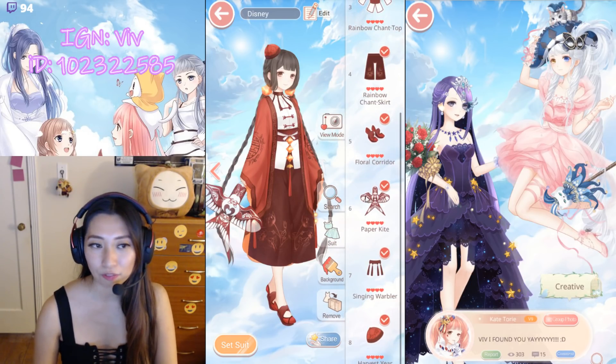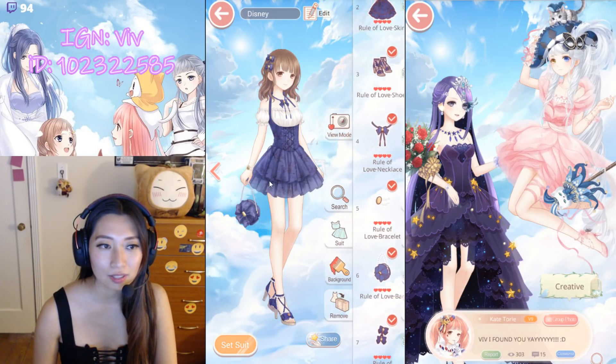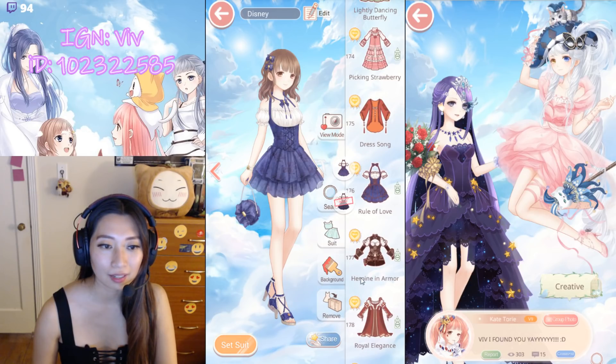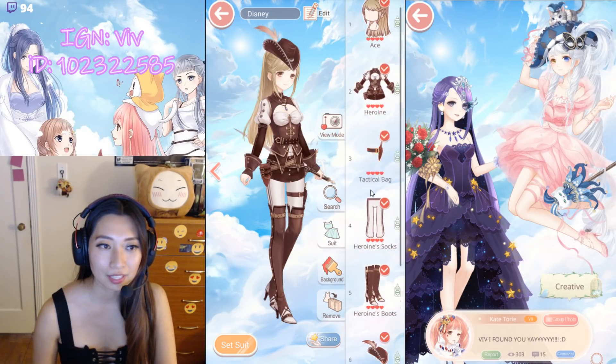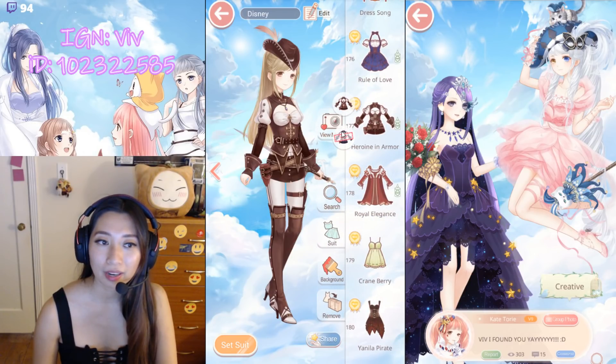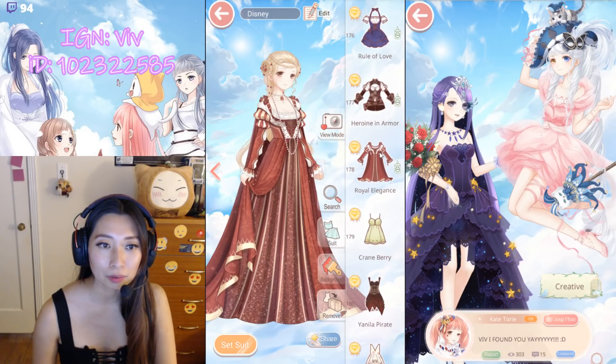Up next, Dressong — this was a free suit from New Year. Rule of Love — association suit, still working on a recolor. Heroine in Armor — association suit, also working on a recolor. Royal Elegance — chapter suit. I have a lot to work on for recolor.